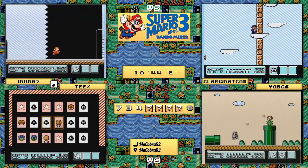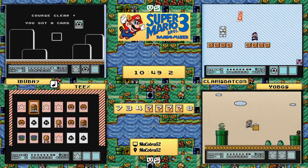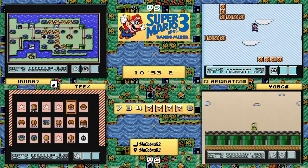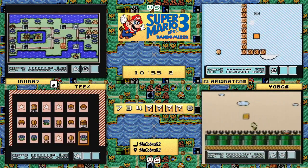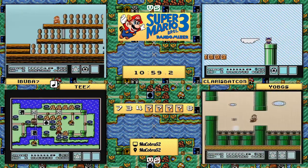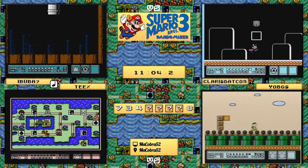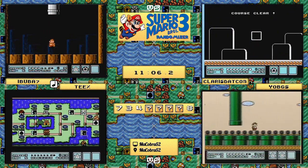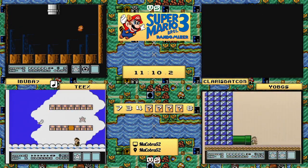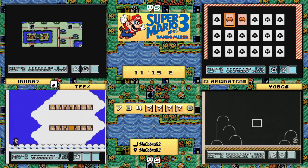It's not exactly an auto-scroller but you do have to wait for the clouds at times, especially if you want to be on the safer side. Meanwhile claris.com is doing his absolute best to get caught up, still about half a level behind ibuba. Folks, if there's one thing I know about randomizer - you have no lead until Bowser is finished. World 8 can be a great equalizer. World 6, depending on item management, could be a huge equalizer too.